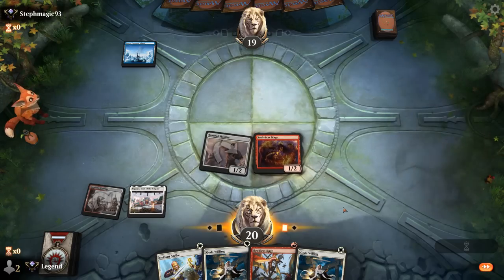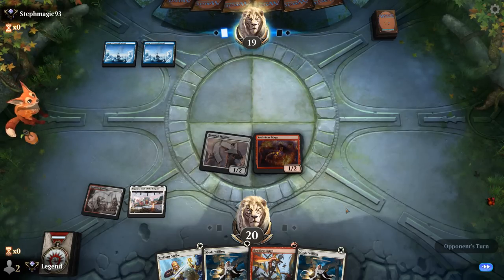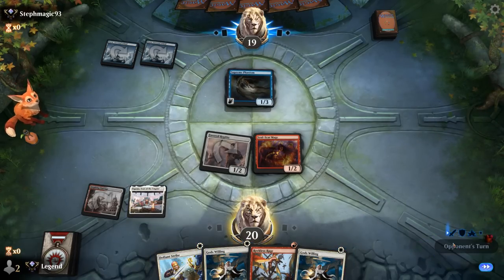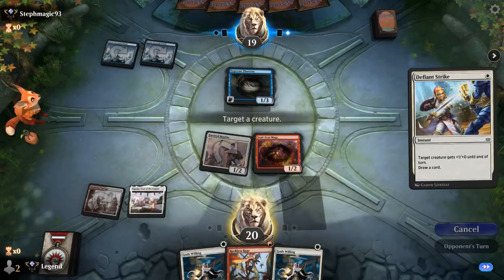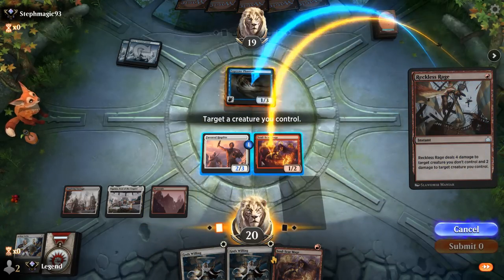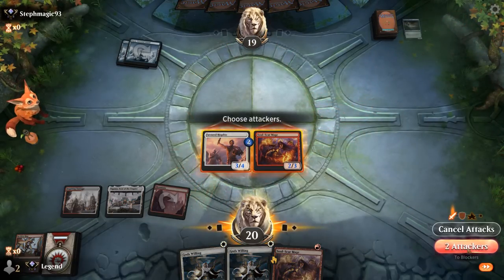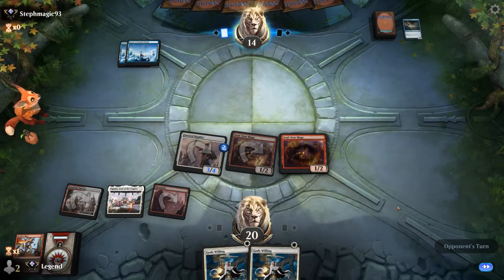I might do it end of turn just to get the counter on the card. Opponent has nothing for one mana, then plays Supreme Phantom. Do I Defiant Strike just to get a counter, or keep it to pump past the Phantom? It's unlikely for them to block, so might as well Reckless Rage. Let's Defiant Strike now to be mana efficient. We draw another Soulscar Mage — so I can Reckless Rage, kill Phantom, grow Hoplite, play Soulscar Mage, and have double God's Willing to make sure our creatures keep attacking. We might need one more pump spell for more damage, but we're in a favorable position.